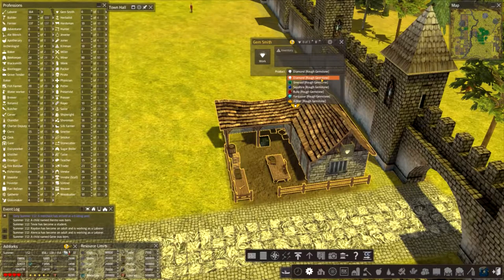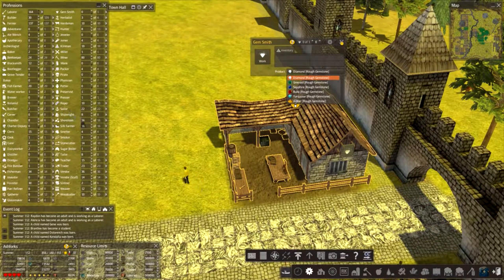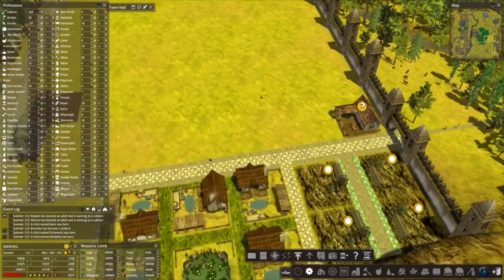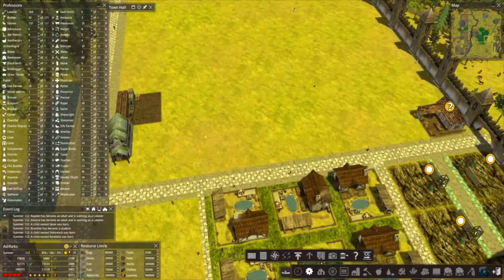So we've got diamonds, emeralds, sapphires, rubies, turquoise — one, two, three, four, five, six. So we're going to need six of these gemsmiths to turn the rough gemstones into all these different types of gem. I think we can more than easily fit six across here if we've got enough space.